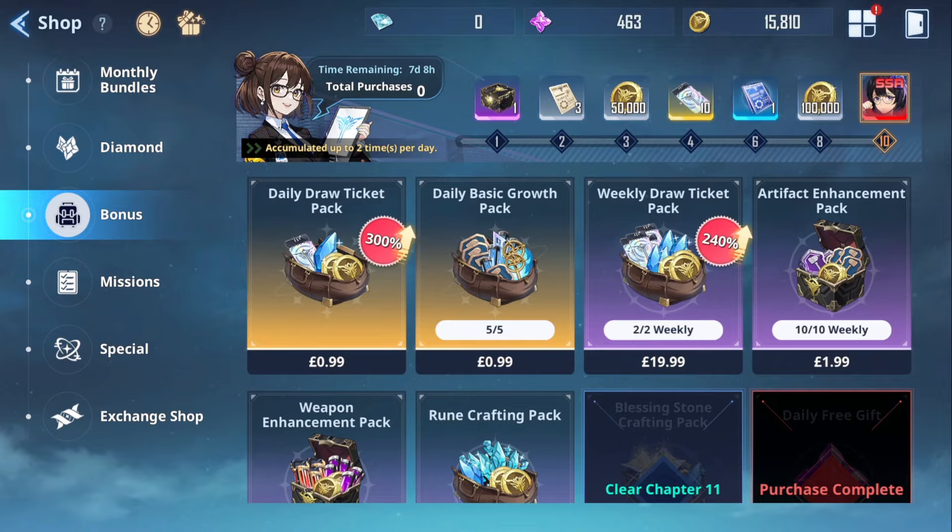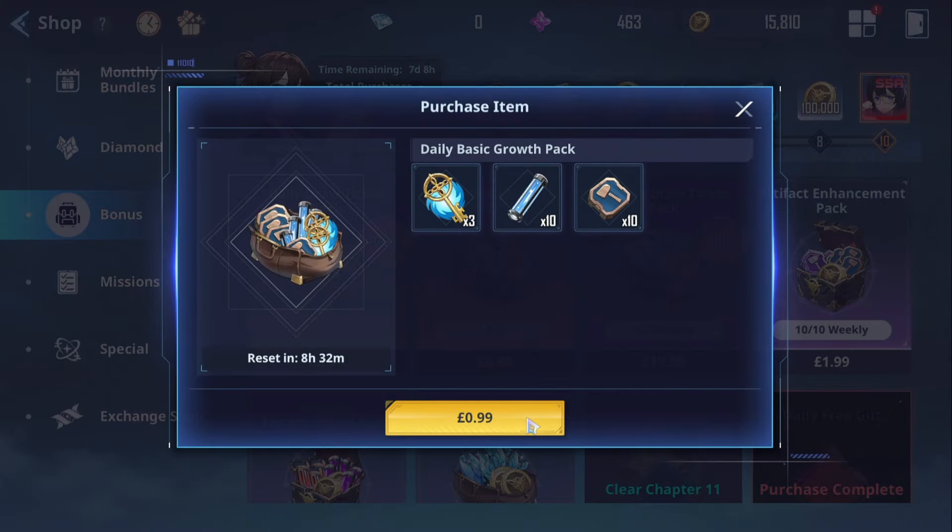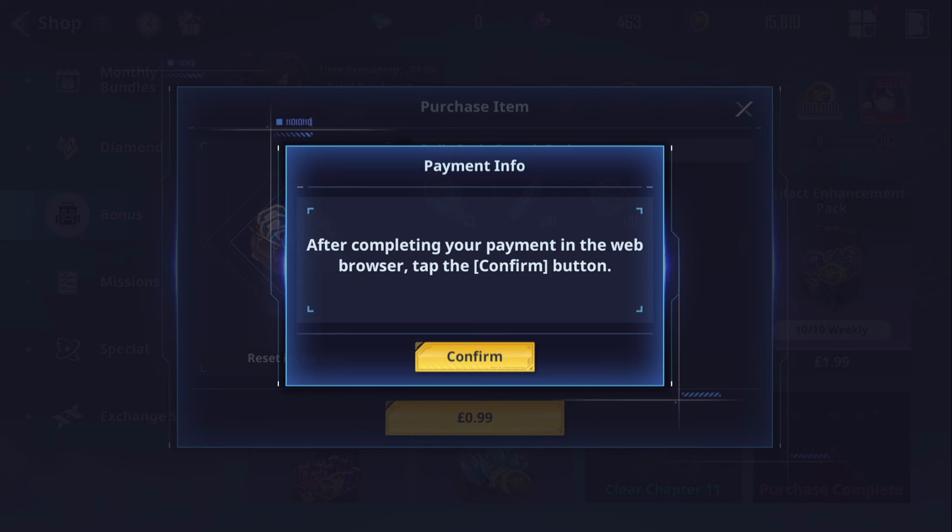Hopefully you guys can see the shop. So $1 - the only reason I'm buying this is the gate keys so I can finally get my 10 summons. Let's see if I can actually buy this. It opens up a PlayStation payment screen, including 20% VAT. Purchased via PayPal. It actually works! Did it work? It worked.